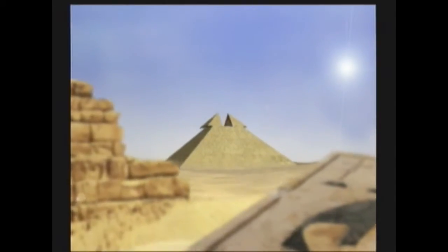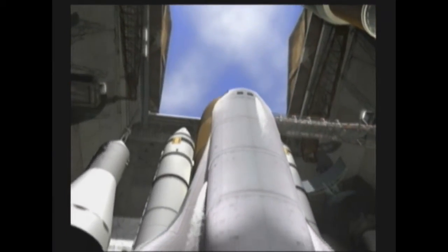Continue, be quiet now. Greenlight launch, primary engine ignition on. Beginning liftoff countdown. 10, 9, 8, 7, 6, 5, 4, 3, 2, 1. Shuttle liftoff.